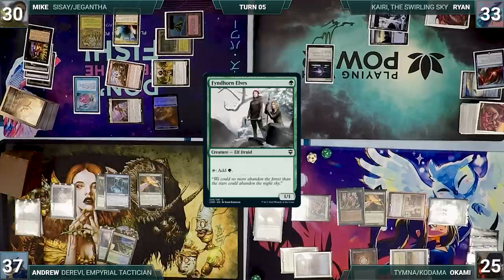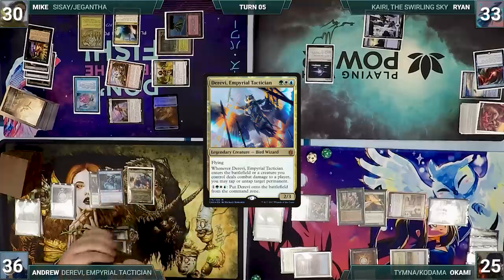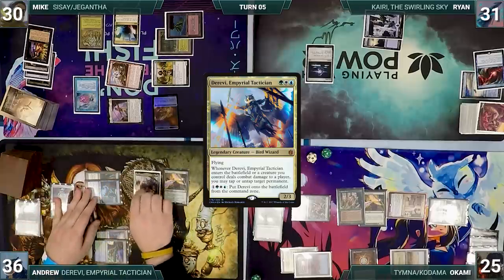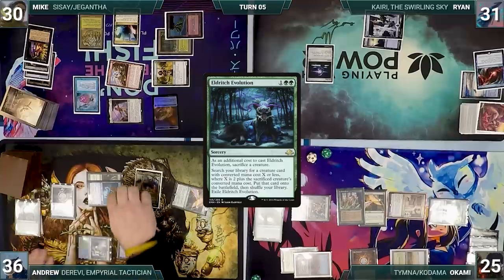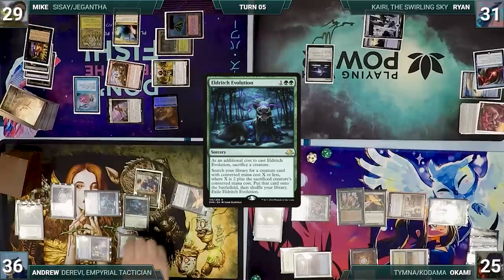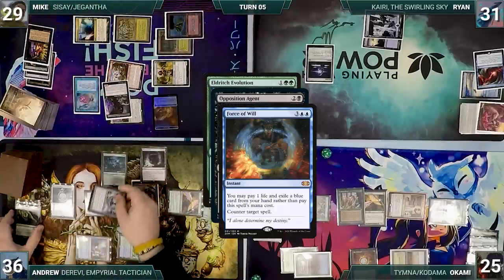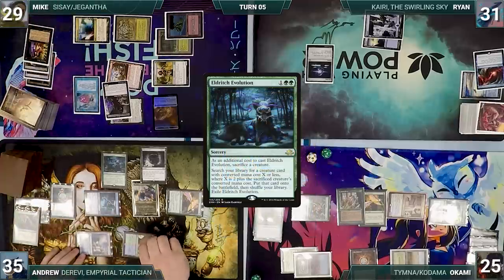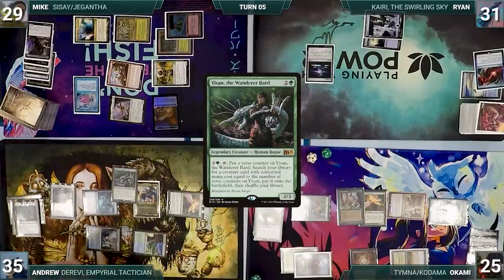Andrew draws and taps his Yavimaya Coast to cast his commander, Derevi, Imperial Tactician. It enters and Andrew untaps his Birds of Paradise. He attacks Ryan with Spectral Sailor and Arbor Elf — Ryan takes it, Derevi triggers and Andrew untaps his lands. In his second main phase, Andrew casts Eldritch Evolution, sacrificing Arbor Elf — Remora triggers. In response, Mike flashes in an Opposition Agent. Andrew responds with Force of Will, exiling a blue card and paying 1 life — Remora triggers again. Force of Will counters Opposition Agent, Eldritch Evolution resolves, and Andrew fetches up Yisan the Wanderer Bard. Andrew ends his turn.